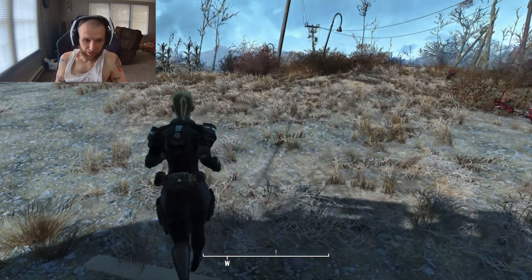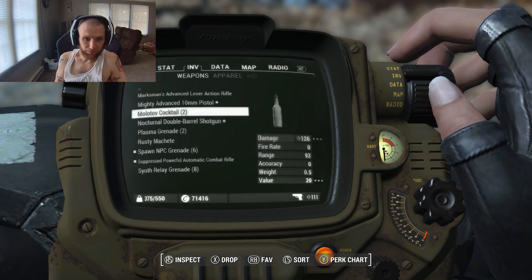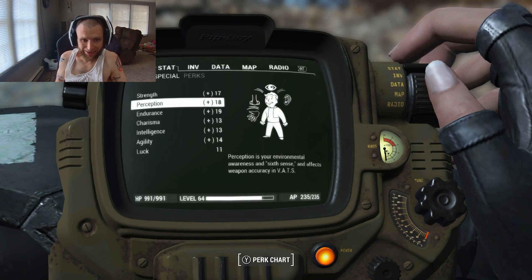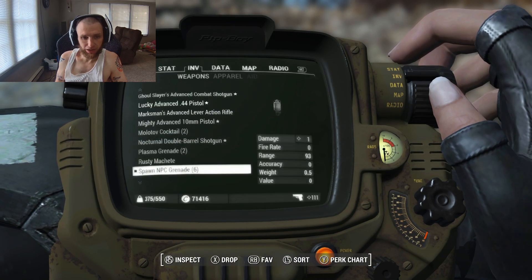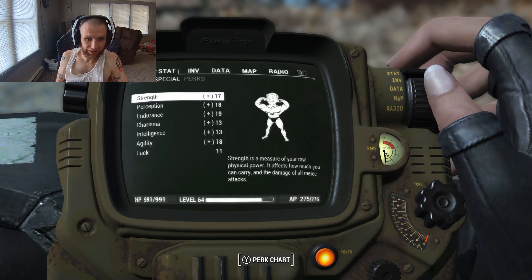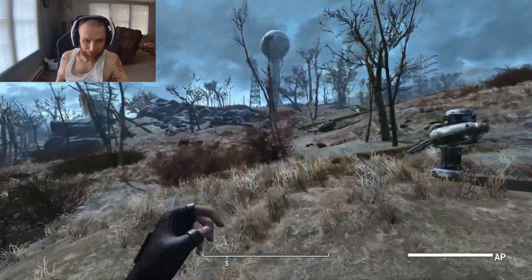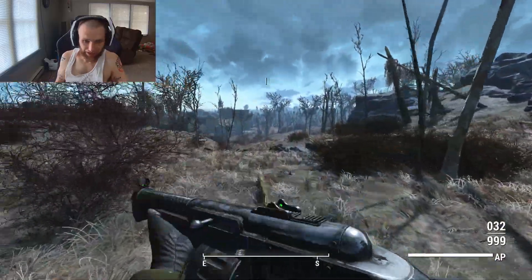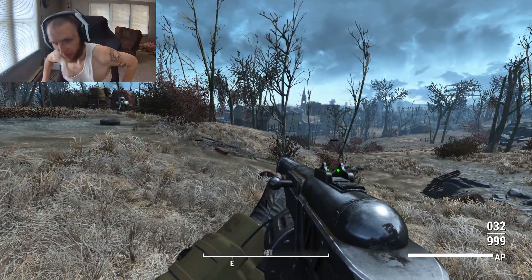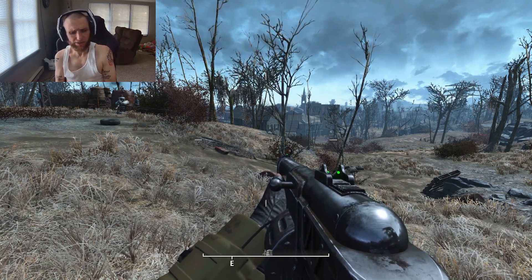I already have 14 agility, but putting on this Ghoul Slayer's combat shotgun bumps it up to 18, and I can feel the difference. I have a powerful shotgun that's going to go kill ghouls — we're going to have different custom weapons for different scenarios, and I'll mess with them in the field. See you in a second.